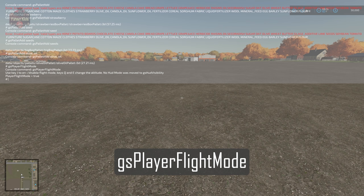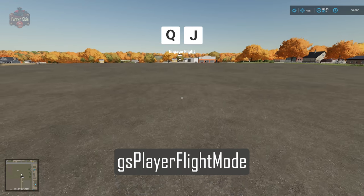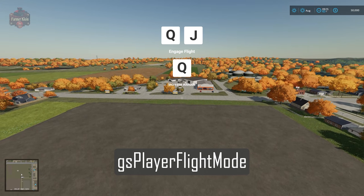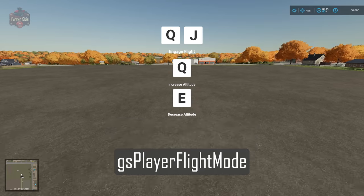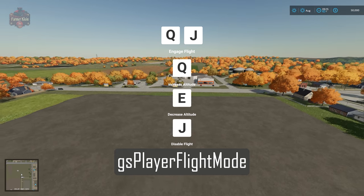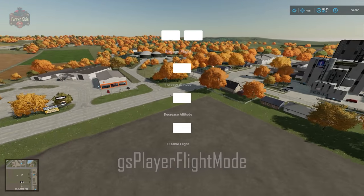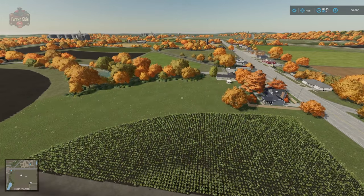The next command is gs layer flightMode. This enables flight mode — U and J will activate it, Q to go up, E to go down, J to disable it. Shift+Q allows you to go up and down faster, and then you fly around with W, A, S, and D.